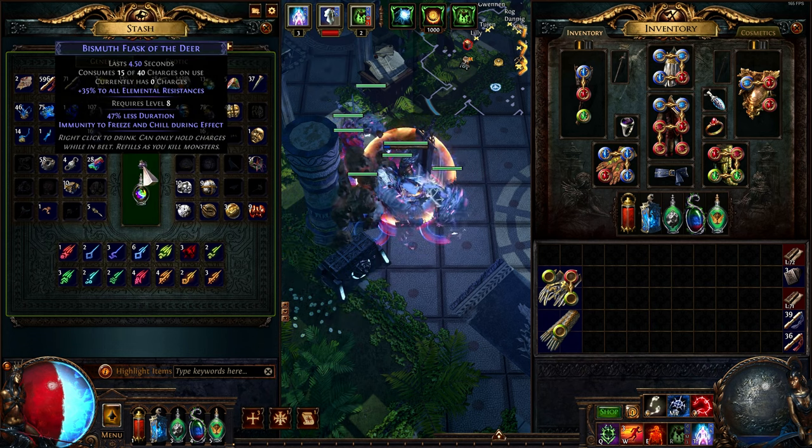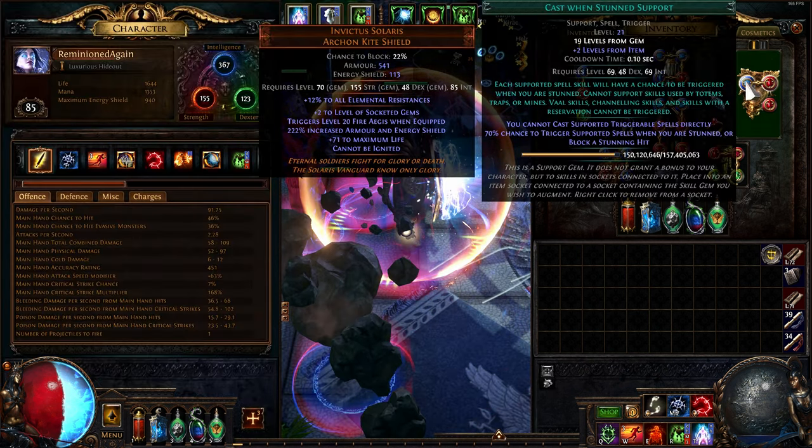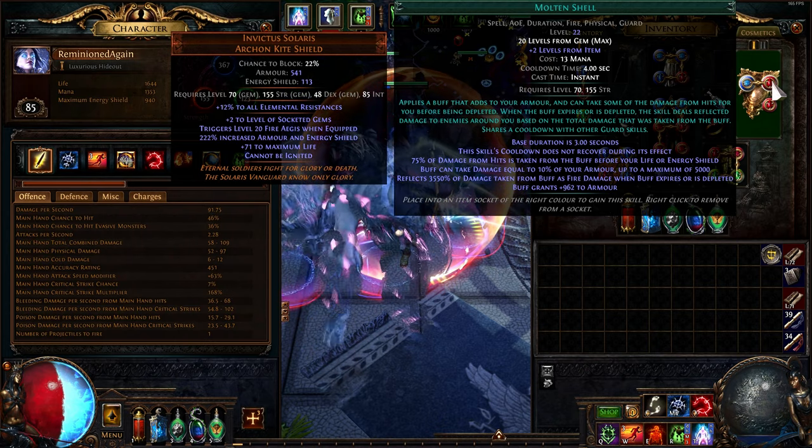Flasks can be automated with instilling orbs, while skills can be auto-triggered with gems like Cast on Damage Taken or Cast When Stunned. You can link it with another gem — for example, Molten Shell — so it acts like an automatic oh-shit button.